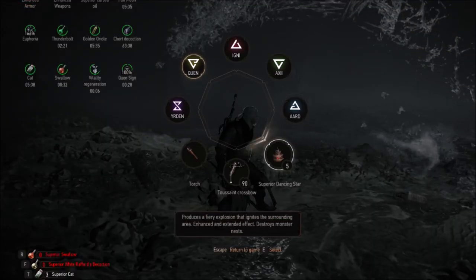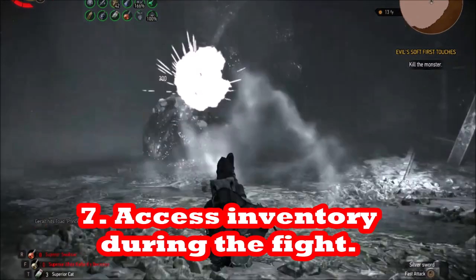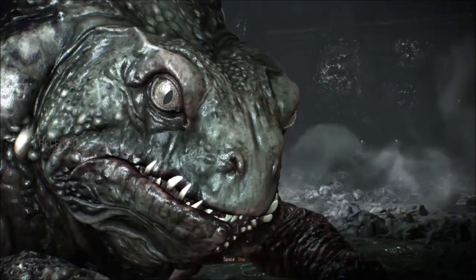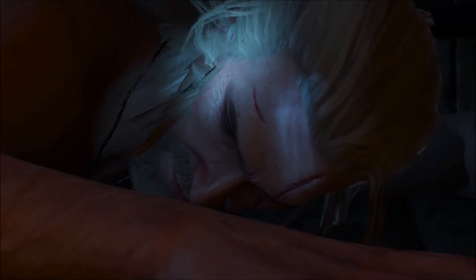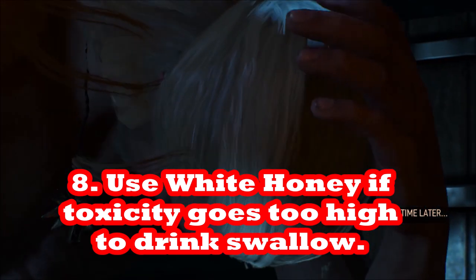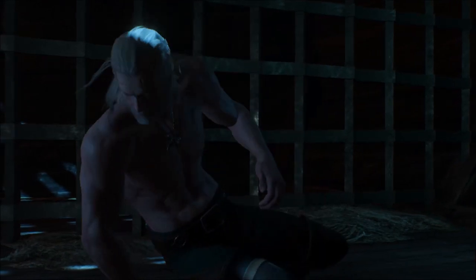You can always go to your inventory panel during the fight, regardless of what difficulty level you're on — I'm on Death March here — and re-up your potions. If your toxicity goes too high, you can drink White Honey and then re-up all the potions you don't have in quick slots. The ones in quick slots you can only drink outside the inventory panel, but the ones not in quick slots you can re-up freely. So if your toxicity goes too high and you want to drink more Swallows or White Raffords, take a White Honey first.